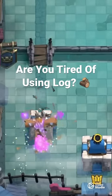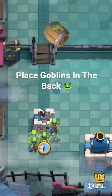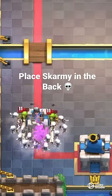Are you tired of using the Log to defend Goblin Barrel? Place Goblins in the back for them to run around and kill them all with no damage. The same thing can be done with Goblin Gang — place Skarmy in the back and let them run around and kill all the Goblins.